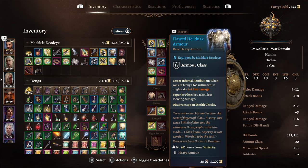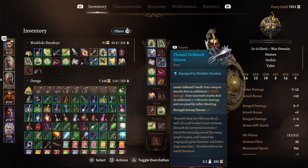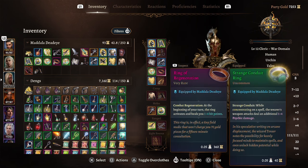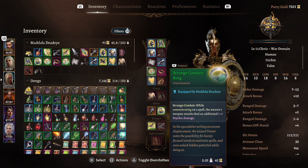The Helldusk Armor: enemies within 2 meters take 1 to 4 fire damage when they hit you, and we take 1 less piercing damage — so we deal damage just for getting hit, which is free damage for a frontline character. With the gloves, weapon attacks deal an additional 1 to 4 fire damage. For rings: the Ring of Regeneration heals you for 1 to 4 hit points at the start of your turn.